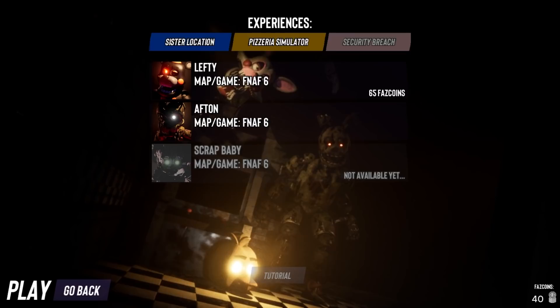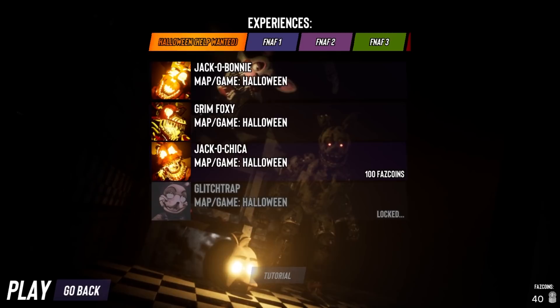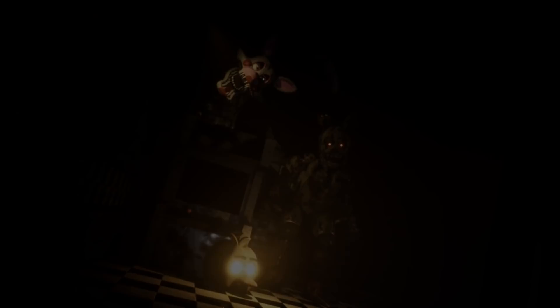We need 60 more tokens. Let's go ahead and hop in as Grim Foxy — actually, let's do Jack O'Bonnie since his ability got updated, and since we can check out the brand new FNAF 1 map. This is going to be fun.